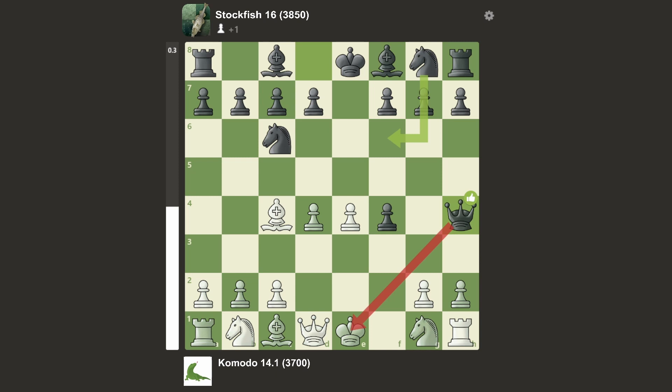We have Qh4 check and Kf1. It surprises me that Komodo doesn't play Nf6 earlier, such that if you play Nf6 you cannot prevent this move. But Komodo instead allows this Queen's check and then goes Kf1.